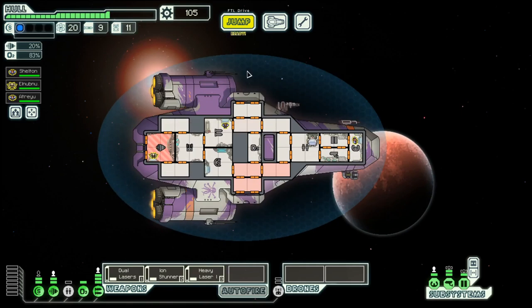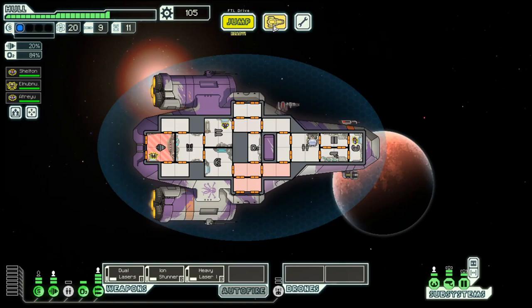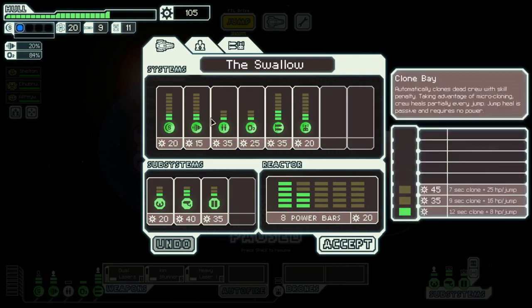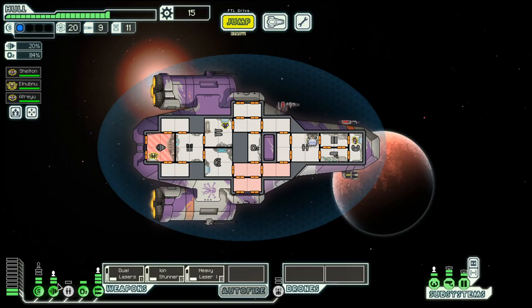Let's see what we can do here. We are sitting on quite a bit of scrap, in the hope that there is a store right at the start, which there is not — so let's buy a second shield.